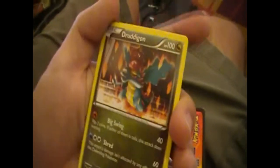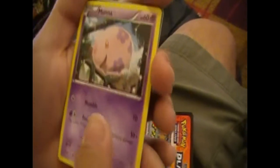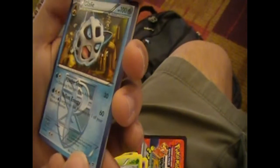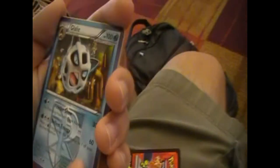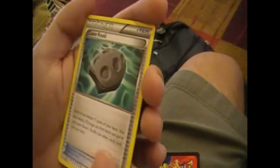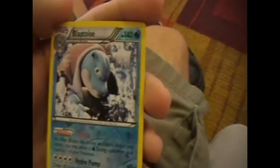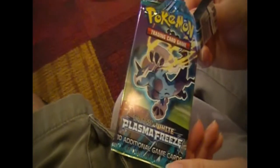First we got Golett. Then we got Druddigon with the Shred ability, which is nice. Munna, Axew, Shelmet, Aglali - just like earlier. The design scares me. We got a Fossil. We got a Sheldon. And we got a Blastoise. And a Suicune. But the Blastoise Holo is by far the coolest one.